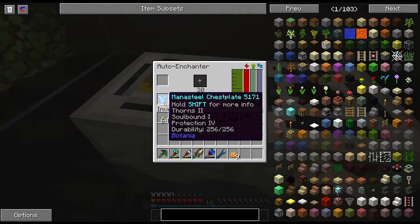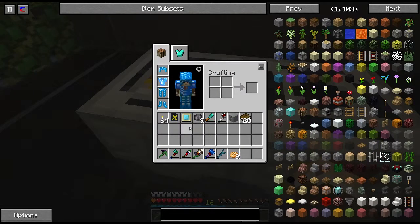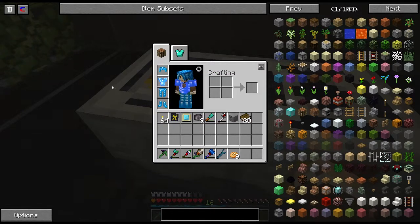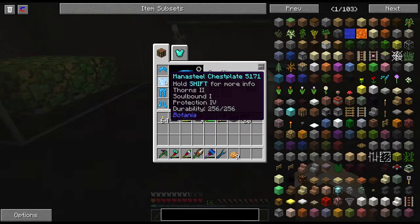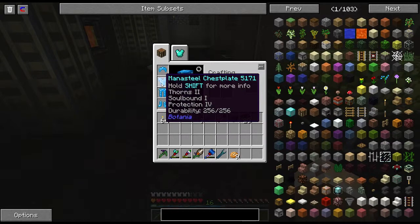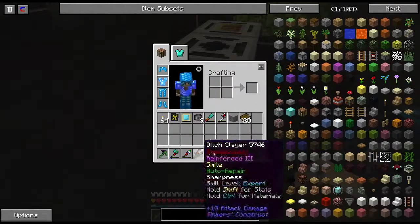It's done. What did we get? We got Thorns 2 and Soulbound — and Protection 4! I like Soulbound items. I didn't realize how much I like them until I played Banished. If you're unfamiliar with Soulbound, it means it's bound to your person, your soul — when you die, it will stay on you. Isn't that freaking cool? It's one of those enchants you just want to put on everything, especially if you die a whole bunch.